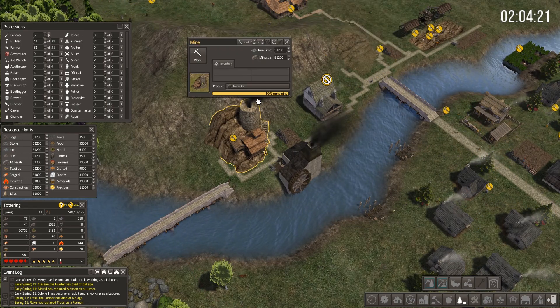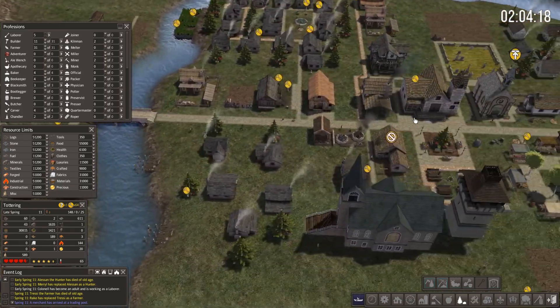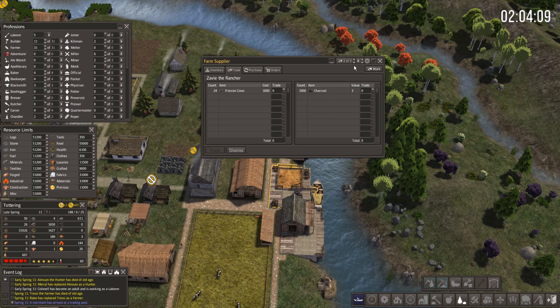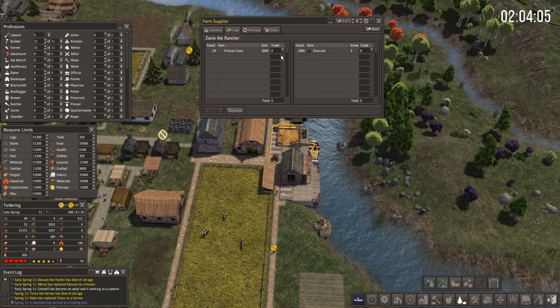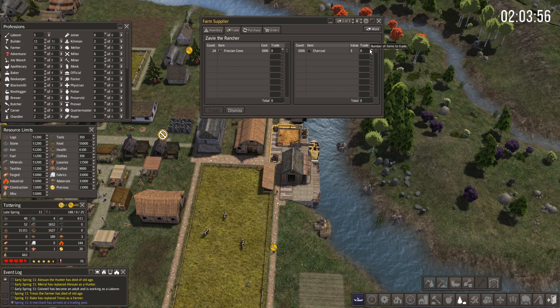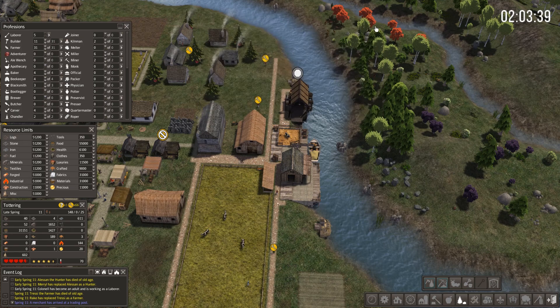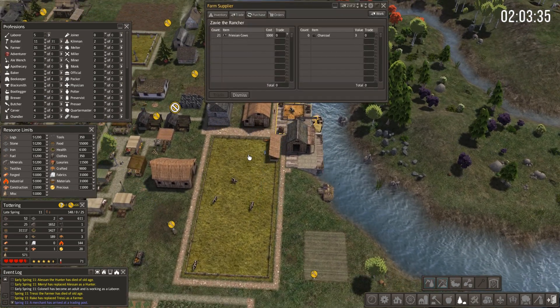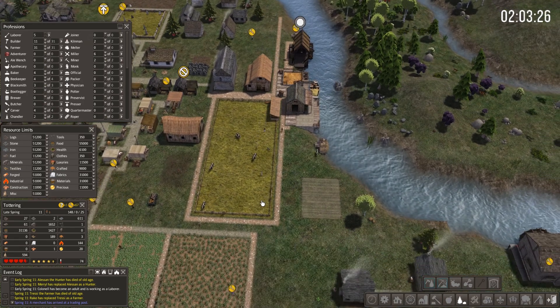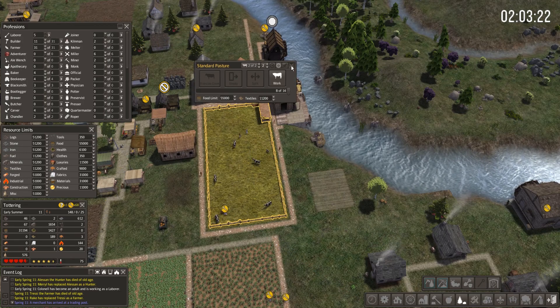The dark mine is almost done - only two people working it, kind of lame. A merchant has arrived at the trading post - not this one, this one. I don't really need this anymore. How about we buy some cows - a stable can hold 14. It's 1,000 per cow, so with 3,000 I can get three. Let's trade for three cows. There we go - get in there boys! Good, got a bunch of cows now.